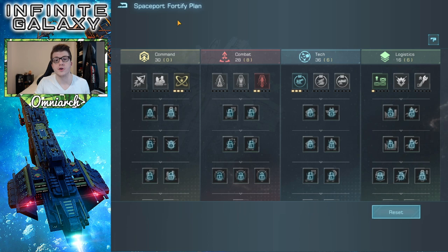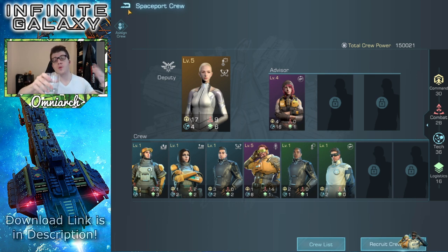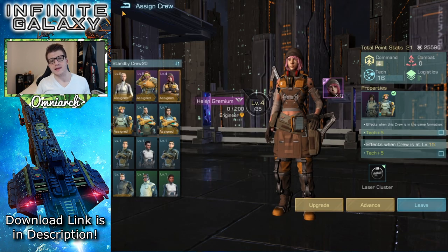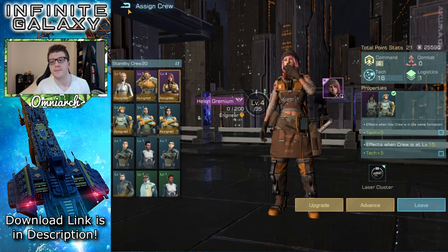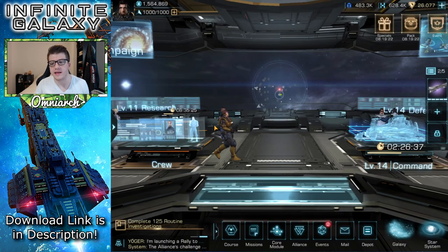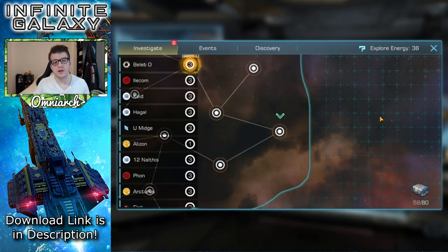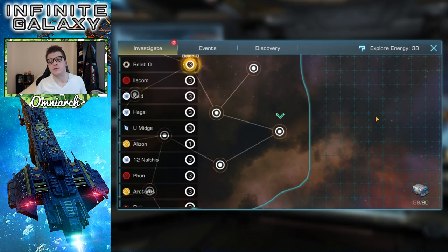So that begs the question: how do you actually get more crew members? There are a couple of good ways. First, everybody is going to get Helen for free — she'll be your first epic rarity crew member and she's awesome. You'll get her right at the beginning of the game. But there are a couple of other ways you can get more crew members.